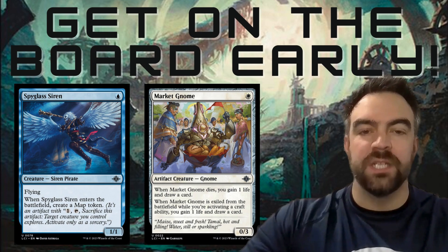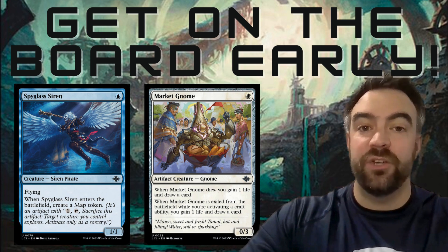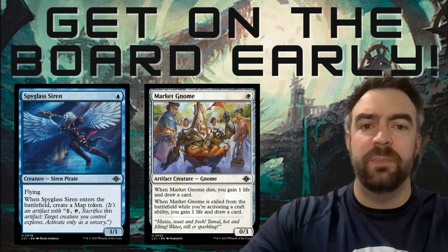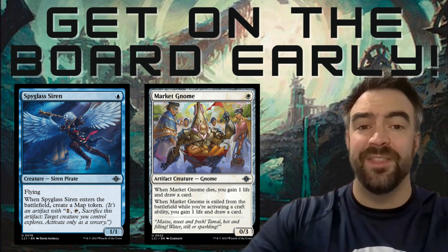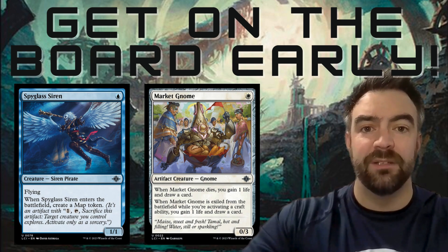Maybe the most important thing is to get on the board early. If you're an aggressive deck, maybe playing some kind of blue-white flyers, Spyglass Siren is a great one-drop to get on the board early and make a map token. Even if you're a defensive blue-white deck, you still want to play something like the Market Gnome. You need to be on board by turn one or turn two. If you don't do anything until turn three, you're definitely falling behind.